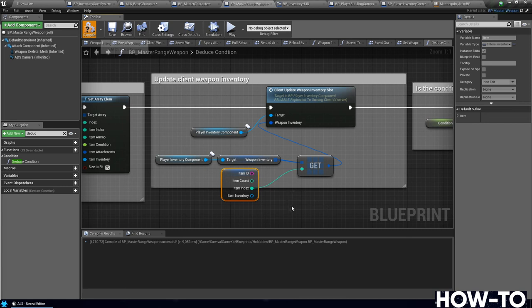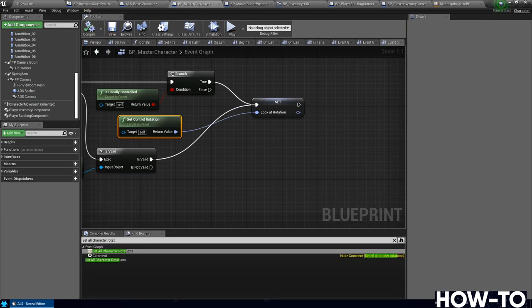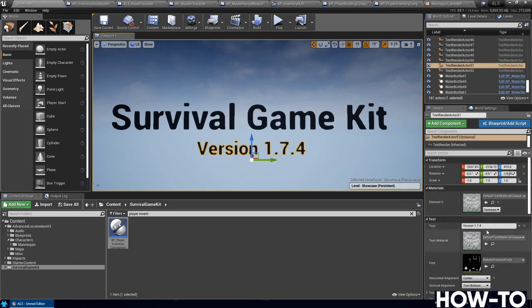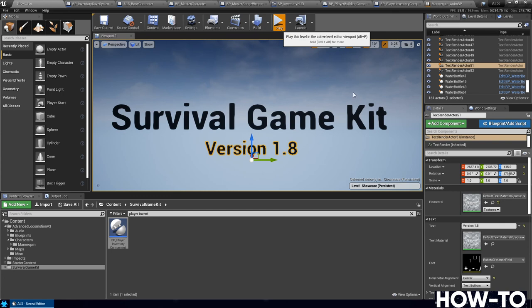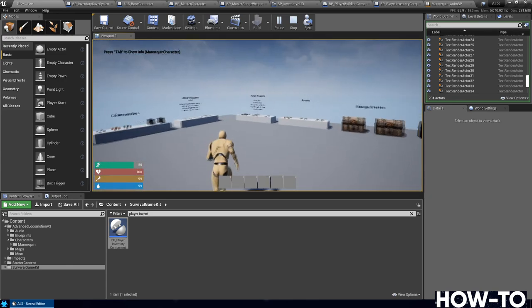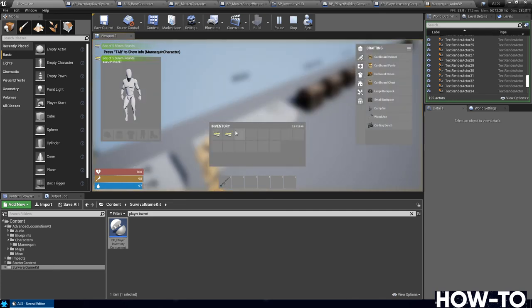That concludes the 1.8 update from 1.74. In the main window, go to the showcase level and find where it says 1.74 — change that version number to 1.8 so you can track which version you're on. Save that, then hit Play to make sure there are no errors. Since this isn't stock and we've done custom things, just want to make sure everything generally works after the update — test that firing works and no error popups appear.